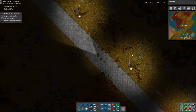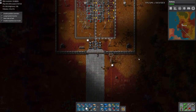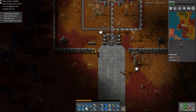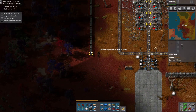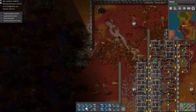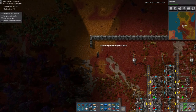Since the factory is idle, might as well give it something to do. Now that we have turrets and walls and our base is officially safe — at least this part of it — we can now reclaim these walls. And the ammo, and the turrets too. We don't really need the turrets, but the ammo's nice.